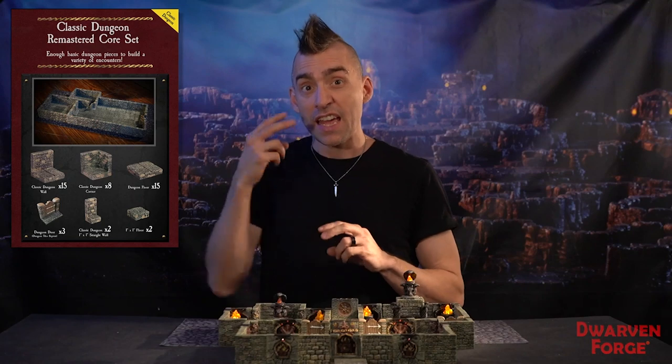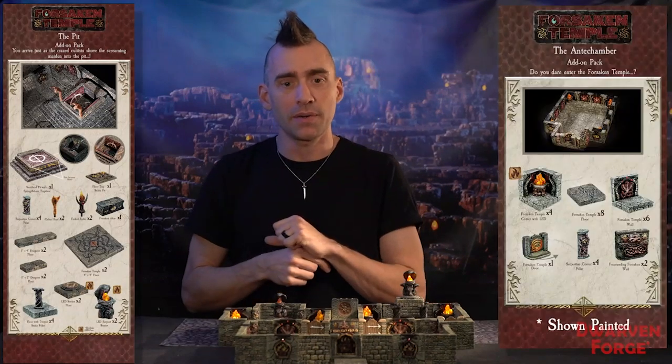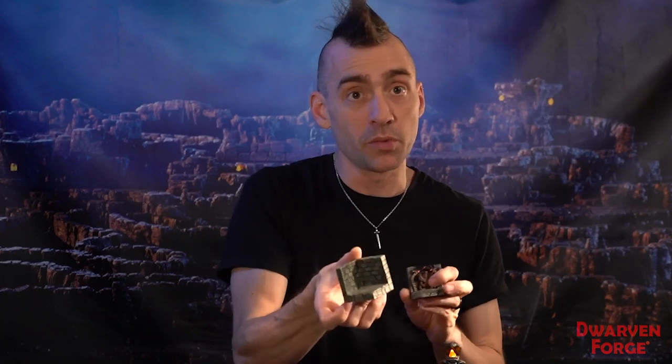Hello! Welcome to the Dwarven Forge Build of the Month for December of 2019, and this is the Sepulchre of the Serpent Priest. I built this with three of our sets: one of our classic dungeon remastered core sets and two of our Forsaken Temple sets, the Pit and the Empty Chamber. It's a great example of how you can use some of our flashy Forsaken Temple pieces to spice up some of your regular dungeon pieces. They all work wonderfully well together in their modular manner.